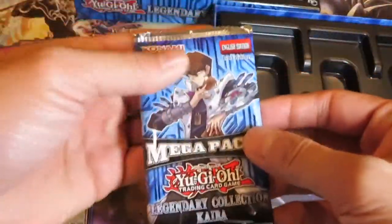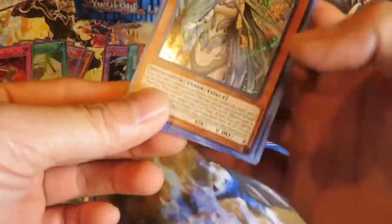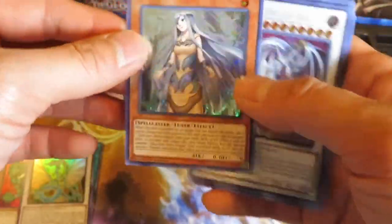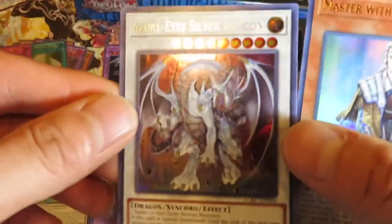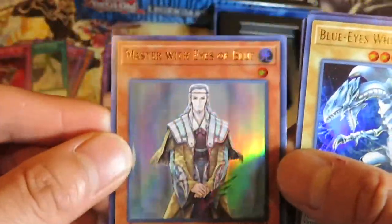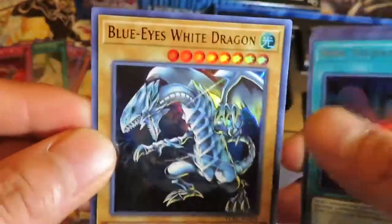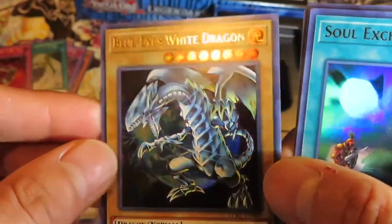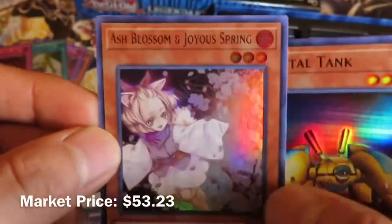Here goes our last pack. Maiden with Eyes of Blue — sweet, Secret Rare! And Azure Eyes Silver Dragon. Master with Eyes of Blue. And here is one of the four unique Blue Eyes White Dragon artworks. Soul Exchange and Ash Blossom — awesome!